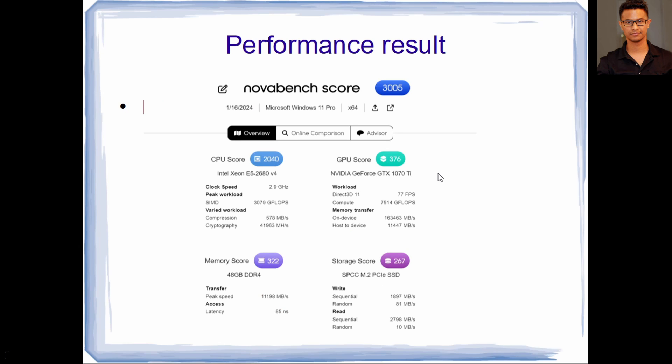This is the NovaBench score, another benchmarking tool showing performance of all components. The CPU score is nearly 2,000, GPU is 3,376, memory score is 322 with 48 GB of DDR4, and storage score is 267 — the same as if you had a dedicated NVMe slot. This NVMe adapter is doing a really good job.